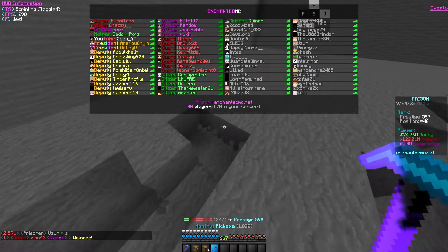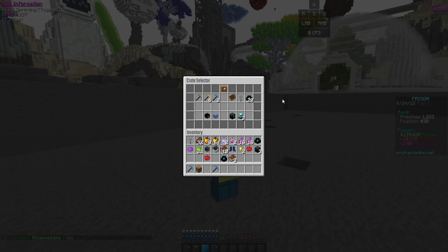I'm trying to be one of the richest players on prison by the end of this episode. This server just released and I'm going to be the richest — that's the goal. Let's open up another admin crate; I want to open them randomly throughout the day rather than all at once.